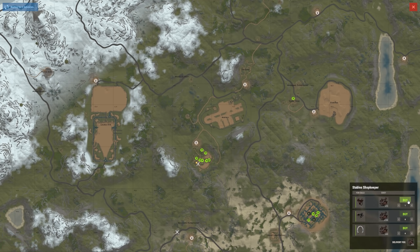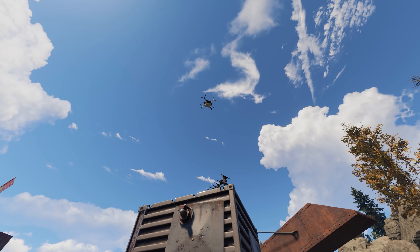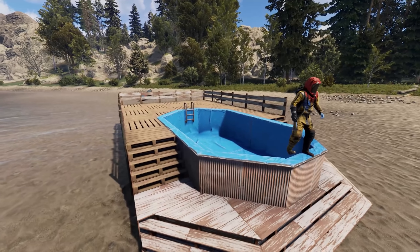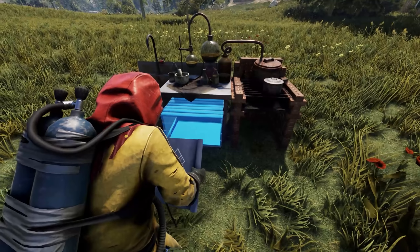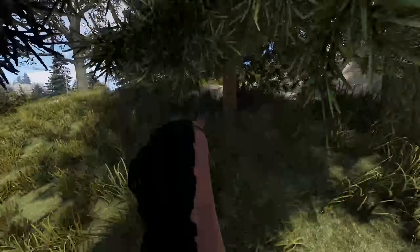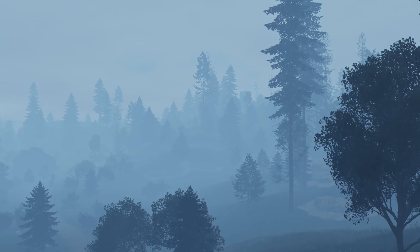Some smaller things you'll be noticing: the large swimming pool exploit has been fixed, you can now place a small box under the mixing table, and there's now a smoother horse riding motion effect, especially when you're traveling over rough terrain.